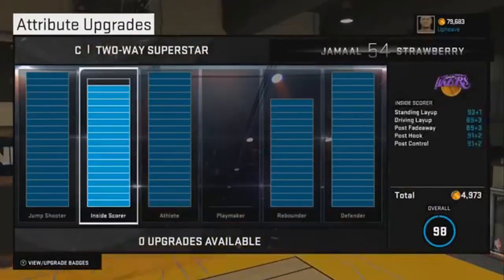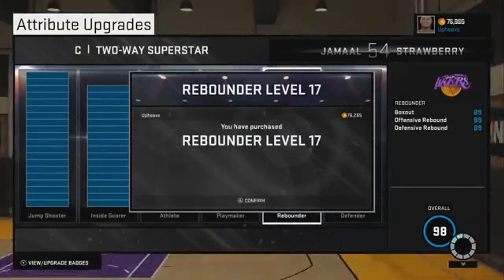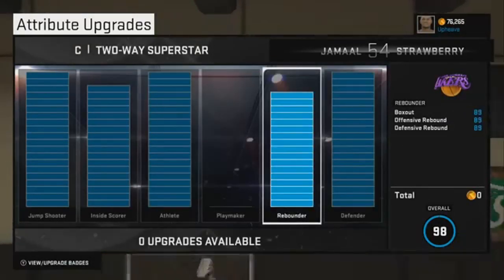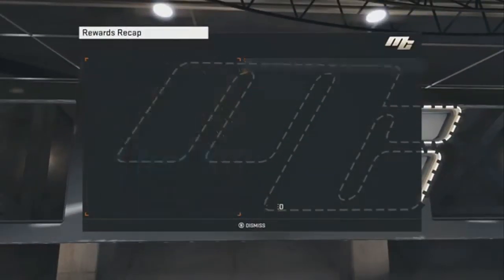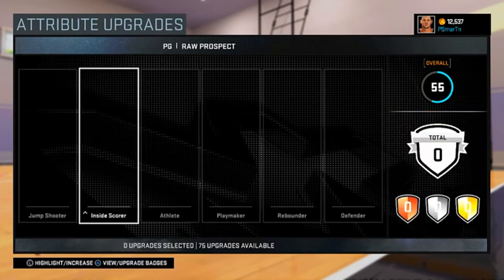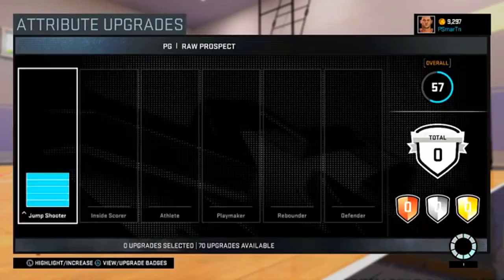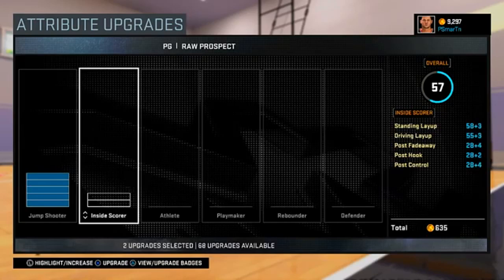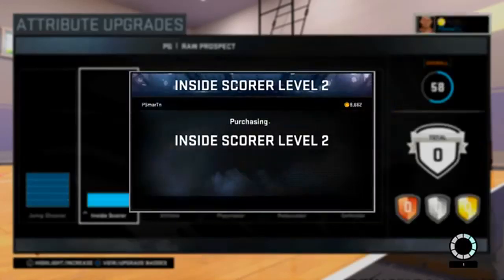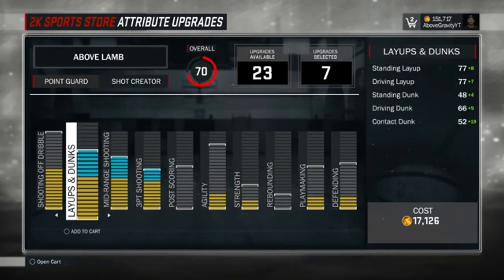In past 2Ks — in NBA 2K15, as you can see right here — the attribute upgrading system was a lot different. You could choose which upgrades you wanted to upgrade. The same thing was in 2K16: there were like five different things you could upgrade and you could choose which one you wanted. And in 2K17, there were more options, but you could still choose what you wanted to go up.